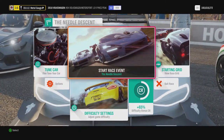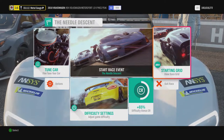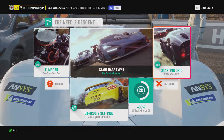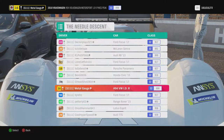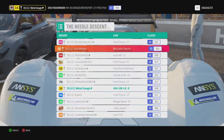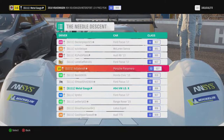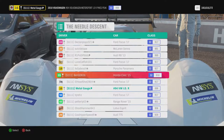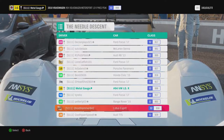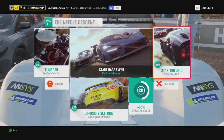And we're back - the Needle Descent. Let's see what we've got, because if they've just put Ford Focuses in again I'm going to cry. Right, here we go - we have got Focuses, an R8, a Porsche Panamera, a Honda Civic, no Ford Focus, and an Audi GT. I own quite a higher spec so I should decimate them on the corners, but on the straights they're going to walk away.